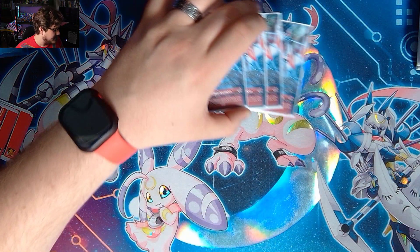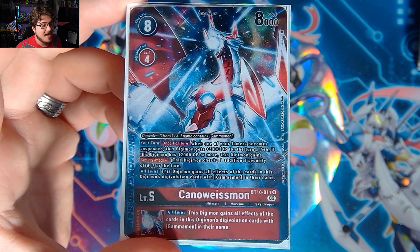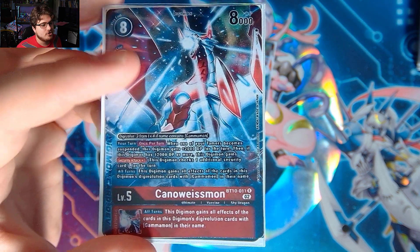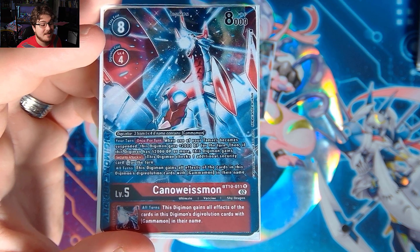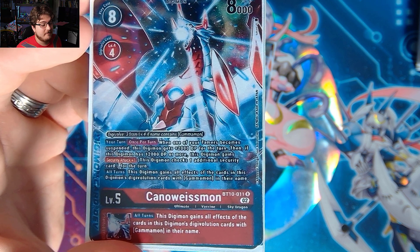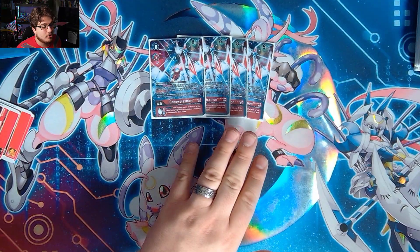Now the big new card in BT10 — Konoswiseman. He's three costs on top of your Gammamon level fours containing Gammamon in the name. Your turn: when one of your Tamers becomes suspended, this Digimon gets plus 2,000 DP. If this Digimon has 12,000 DP or more, it gains Security+1 — he naturally gets to 10K, you just need one more 2,000 boost. All turns, this Digimon gains all effects of its DigiXros cards containing Gammamon, so it can have Retaliation and power boosts — all the good stuff.